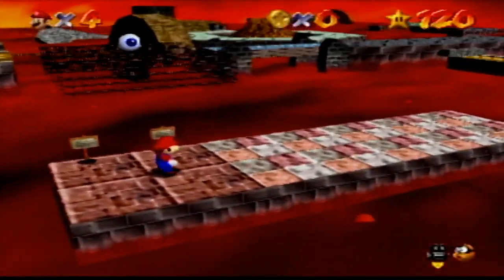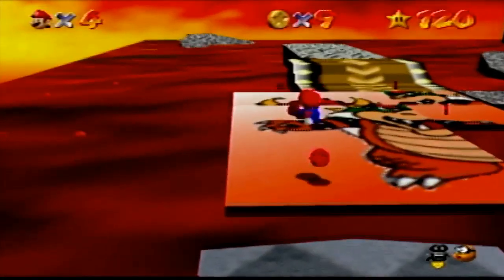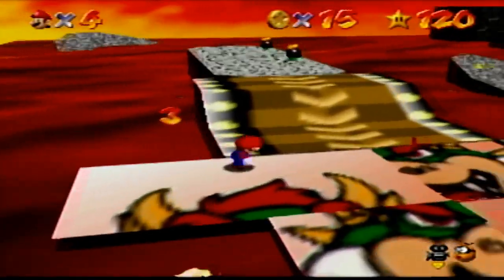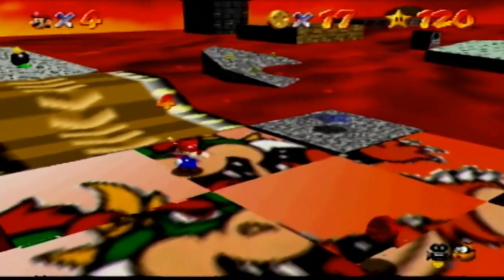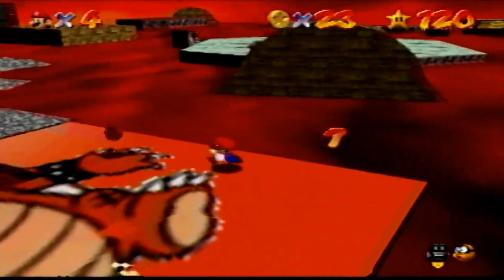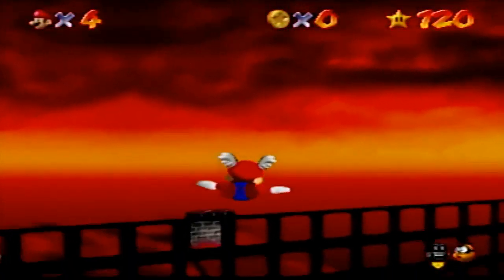Lethal Lava Land is an interesting volcanic level. The easiest star is the puzzle with 15 pieces — the red coins are right next to each other so you don't have to do any crazy movement. While the hardest star is Red Hot Log Rolling. It's not hard, it's just infuriating.